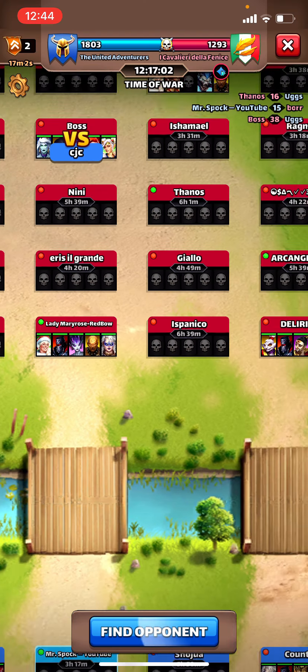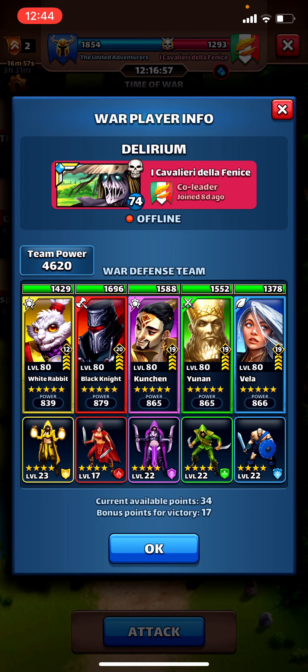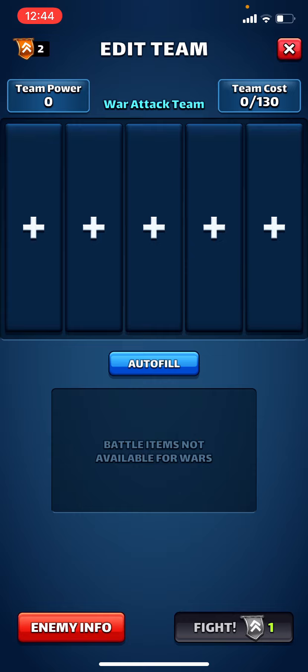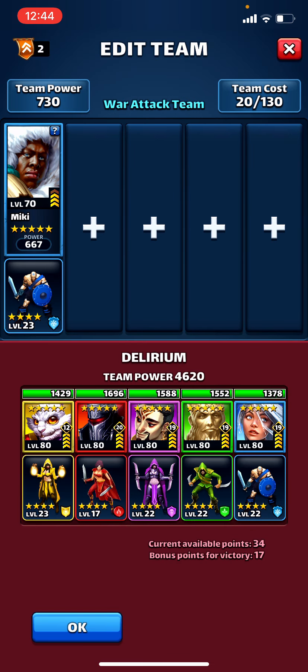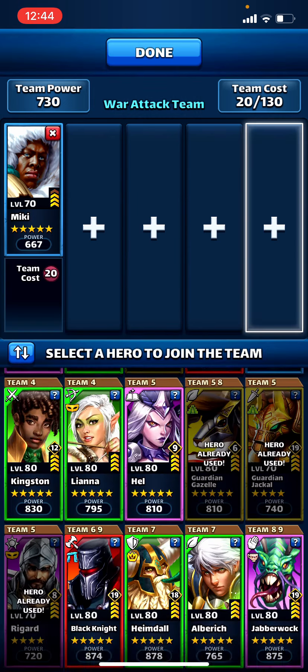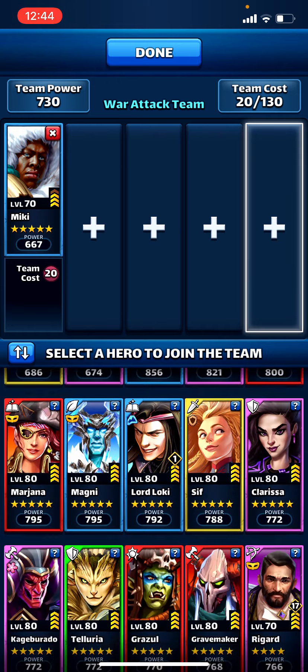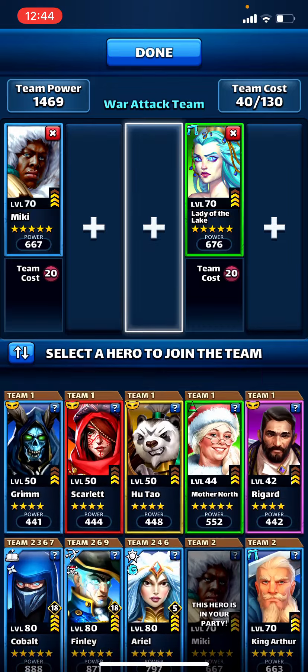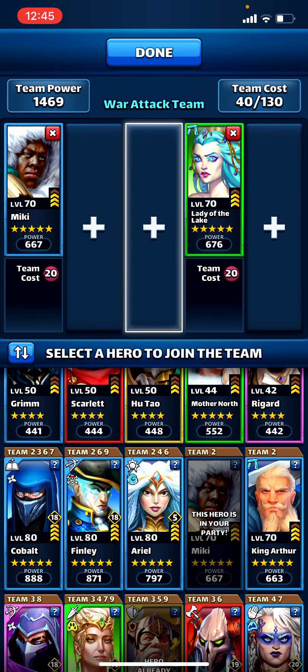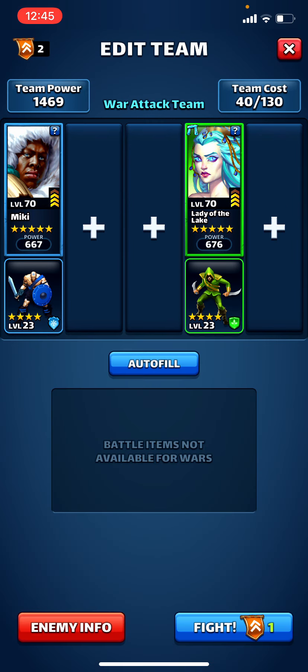Do I want to go for Ursina, Black Knight? I'm gonna go here first, and Mickey's gonna join us. What else are we going against here — Kunchen. I think I'm gonna also bring Hansel. Actually, let's bring Lady of the Lake also — there's no real hitters in the center. Is it worth bringing the ailment blocker or just a cleanser? I think it's worth bringing an ailment blocker.